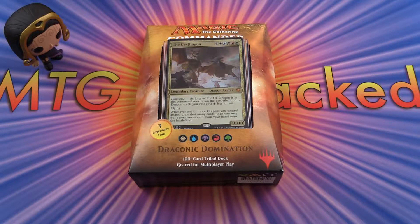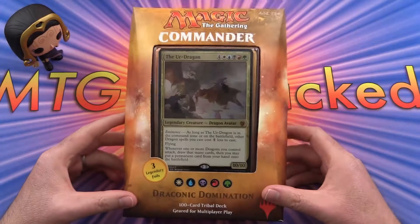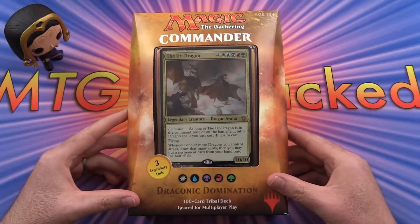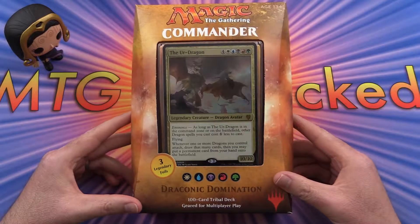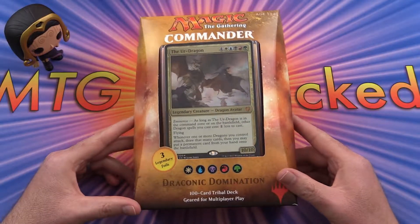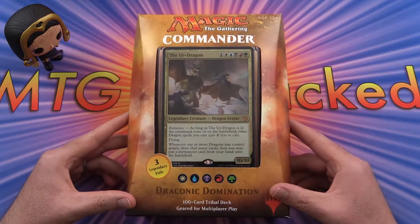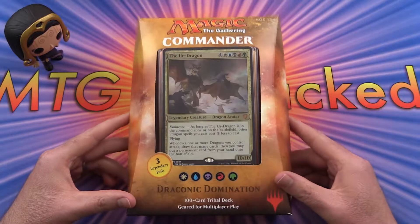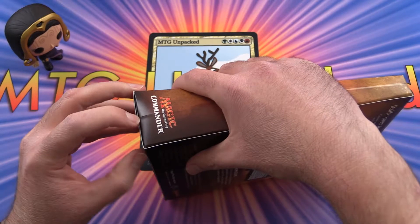Today on MTG Unpacked, we're looking at the Commander 2017 set, Draconic Domination. This just came out last night. I picked it up at the LGS while I was playing Friday Night Magic. So I'm looking forward to seeing these. We've also got cats, wizards, and vampires. I thought I would open dragons first because I think I'm most excited about this one. So let's see what we get in the box.